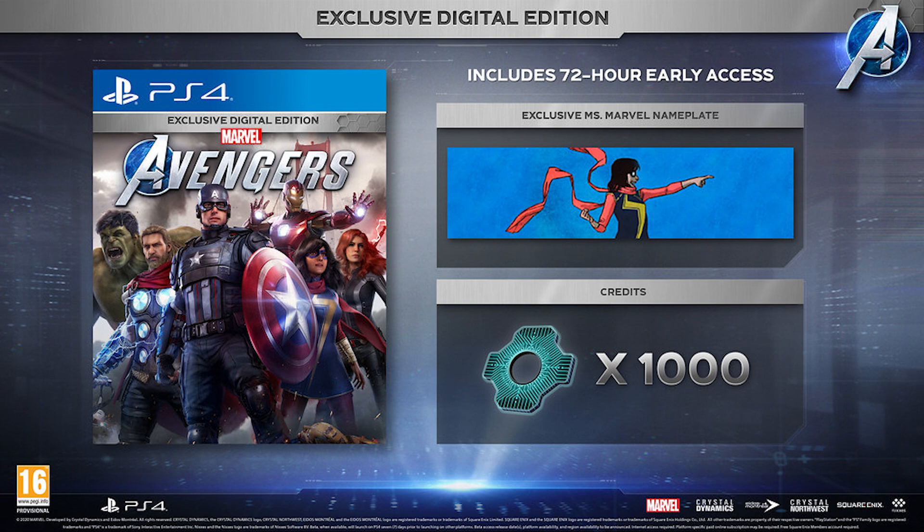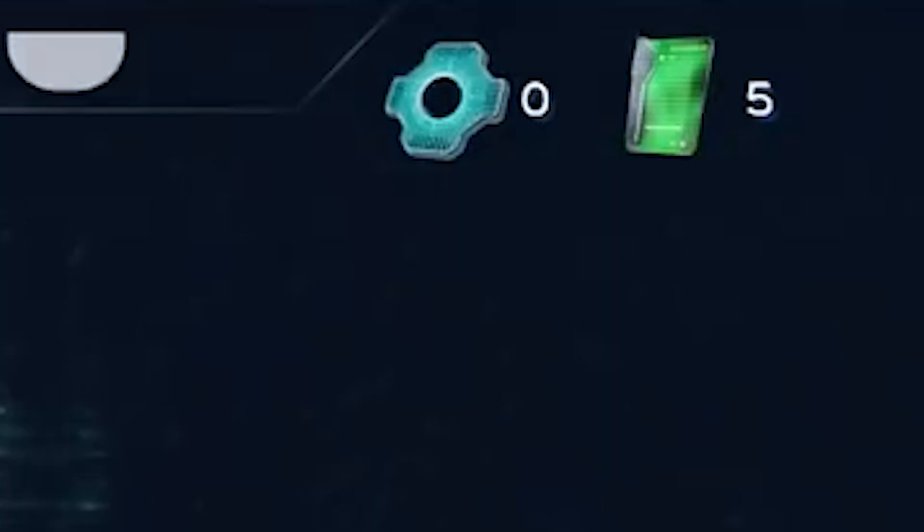How far 1,000 credits will get you remains to be seen. The currency on the right is more of a mystery, but the guess is that this will be in-game currency that you can acquire by playing the game. You might be able to acquire both through gameplay — we really don't know — but hopefully we'll hear more on the different currencies before too long.